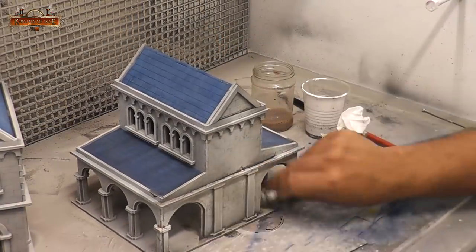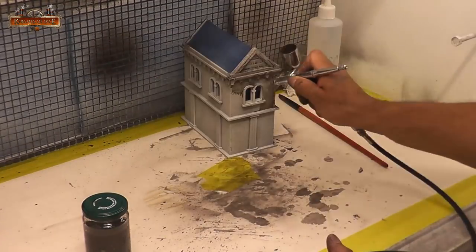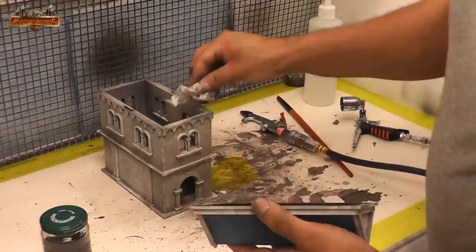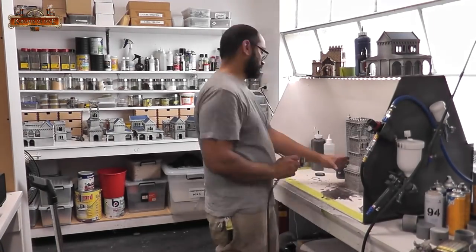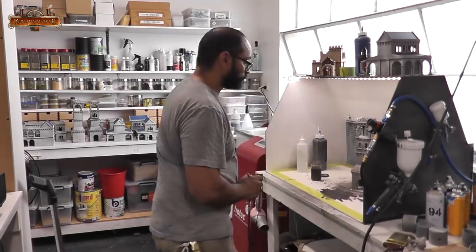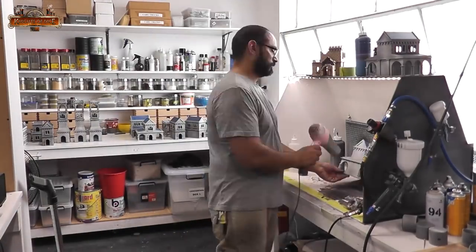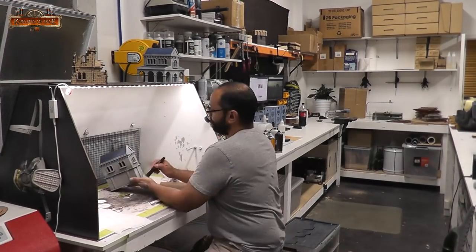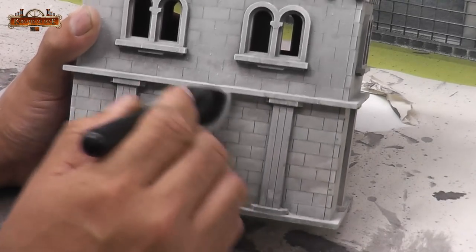We're almost at the end. Everything is painted — now we need to throw a wash on these, do some weathering, and then I think we'll call it there. By this stage, 48 hours has come and gone, and because I'm a human I needed to actually have some rest. I'm well within 48 hours of working on this project. I'm approaching it in blocks of time, and if I can finish this project from start to finish within 48 hours over a period of a couple of days, I'd be quite happy. I am now very well aware that dry brushing is not a quick process, especially when you're doing 24 models — it took ages.